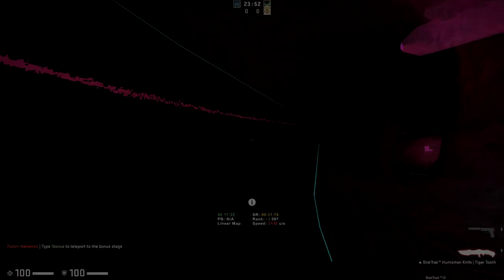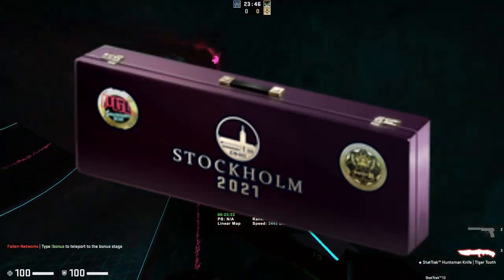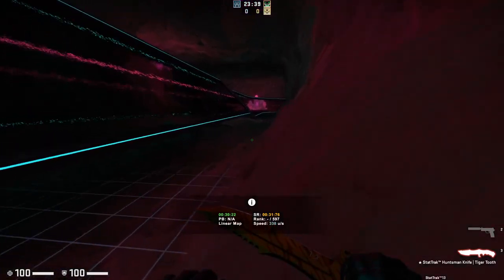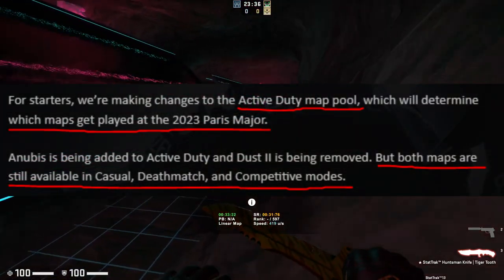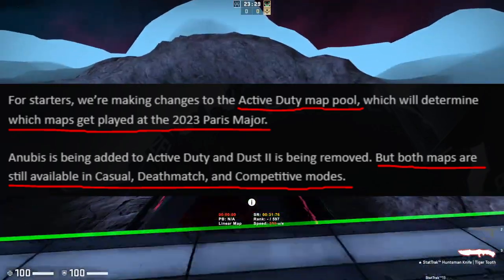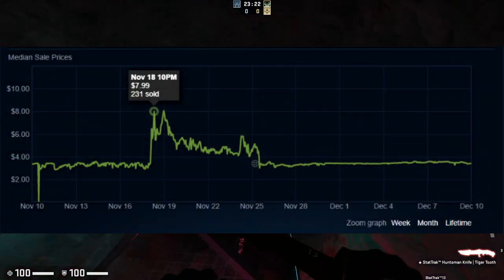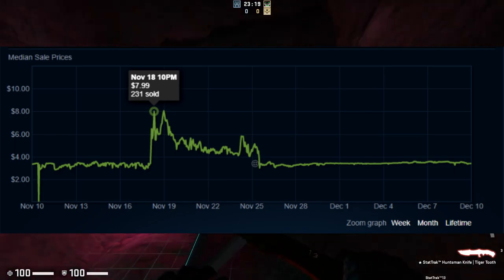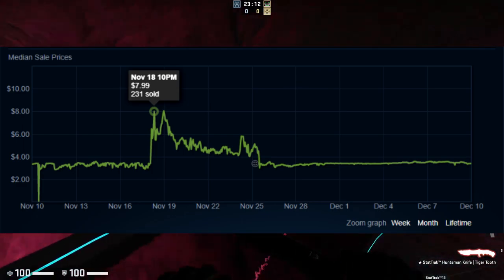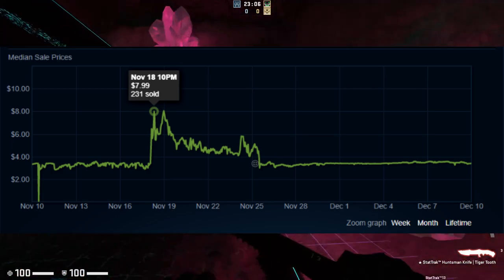To generically wrap up the investments that we kind of missed, we're going to start off by looking at the Dust 2 souvenir package. This has been sort of a hot topic recently because Dust 2 is actually being removed from the active duty pool. It is important to realize that that does not mean Dust 2 is not available for competitive play — both Anubis and Dust 2 are still available for competitive play. The Dust 2 souvenir package actually shot up in value after this update was announced, and we saw a huge spike on the graph as you can see here. It did level out after people were buying more of the in-game packages, and then after the seven-day market hold expired they went ahead and dumped them onto the market, and the price went back down to about what it was before the spike.